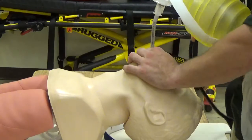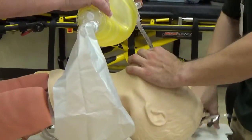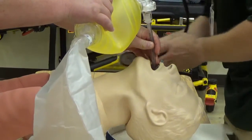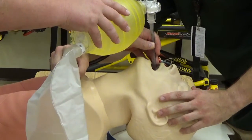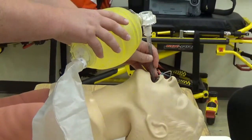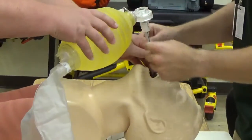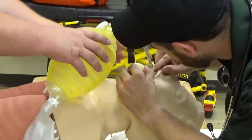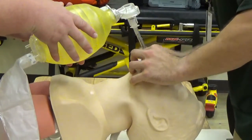I'm going to listen while my partner bags the patient and holds the tube in place for me. Bilateral breath sounds — you do have bilateral breath sounds. Epigastric sounds — no epigastric sounds. At this time I would use a secondary CO2 device, colorimetric — positive colorimetric color change confirmed. Mark the tube at the teeth. Secure the tube.